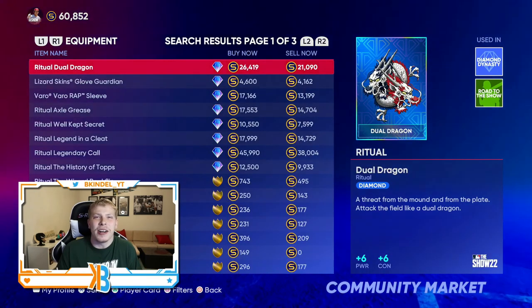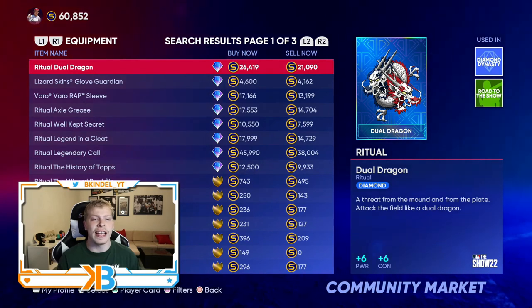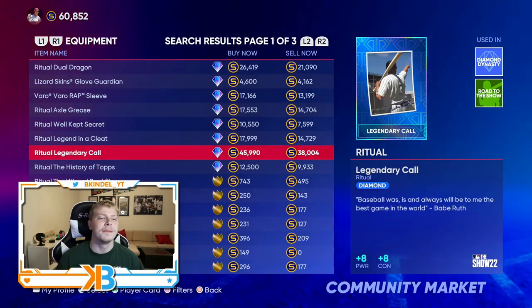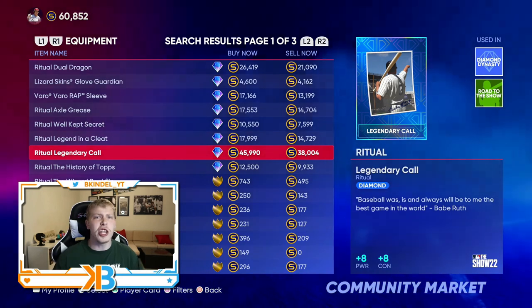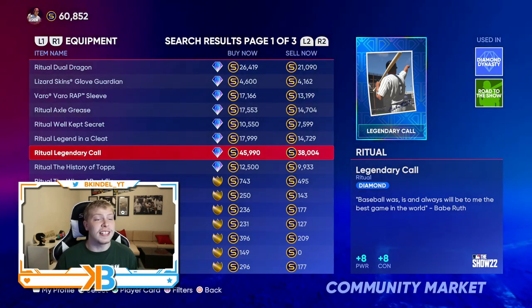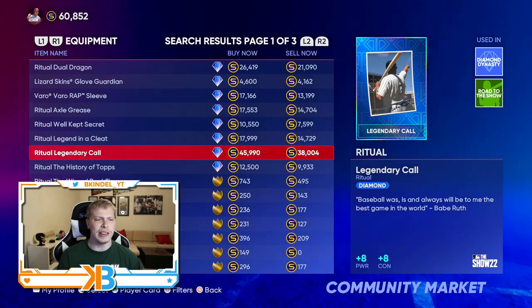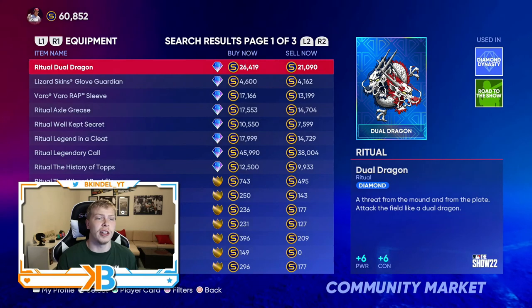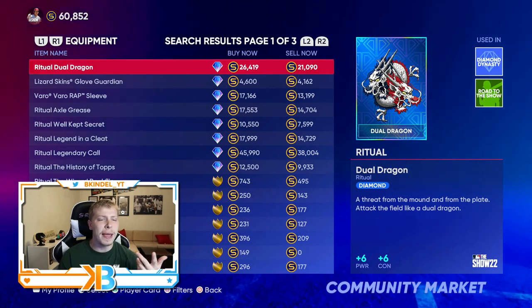Ritual is a weird one — it's in the game every year and they have some funky rituals. You're going to want something that gives you a boost to contact and power, like the Ritual Dual Track which goes for 21,000 stubs and gives plus six power and plus six contact. But if you have the stubs, the Ritual Legendary Call has been in the game for a couple of years and gives plus eight power and plus eight contact — that is a huge boost. It's expensive, about 46K buy now and 38K sell now. But if you have the stubs, the boost to power and contact is always most important. I recommend going with that one, or the Ritual Dual Track as the cheaper alternative at roughly half the price with only minus two power and minus two contact.